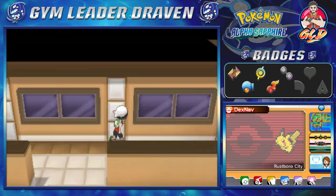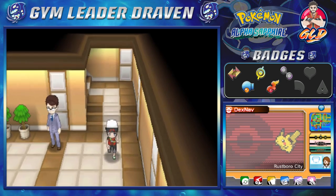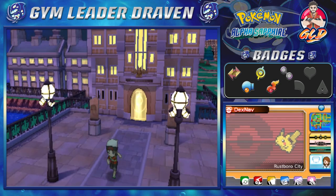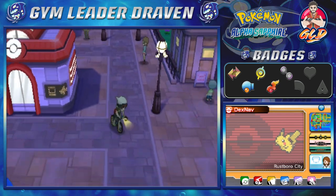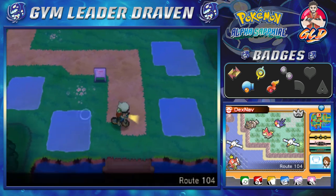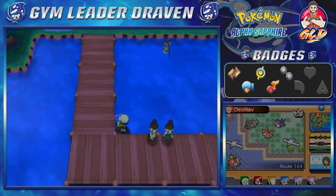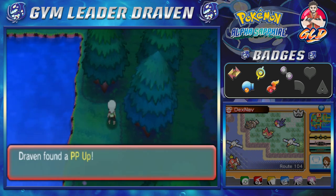Later on in our walkthrough I will be showing the other fossil, which I did get in Pokémon Omega Ruby, so just keep an eye out for that. Let's see if there's anything else I can find right here — since we have Surf we can do anything we want. Let's go ahead and surf. There might be a secret area around here somewhere — there it is: another PP Up.